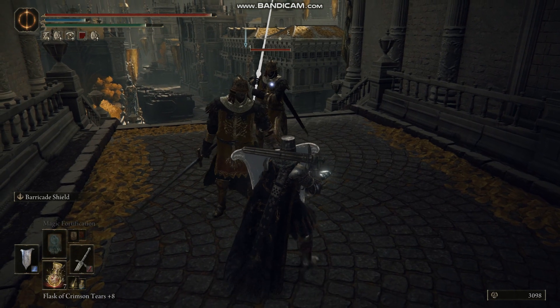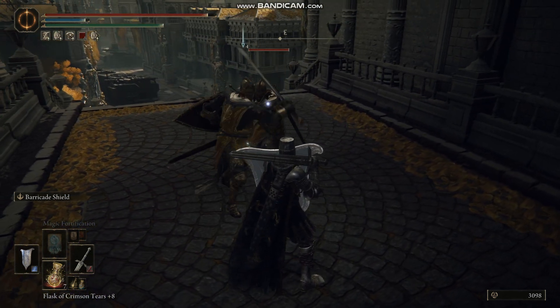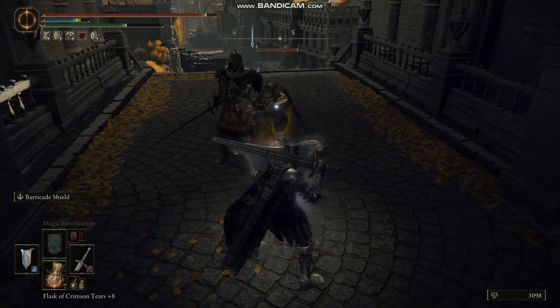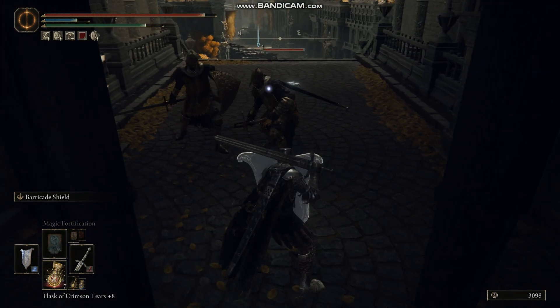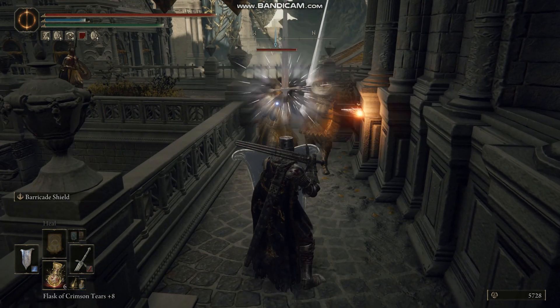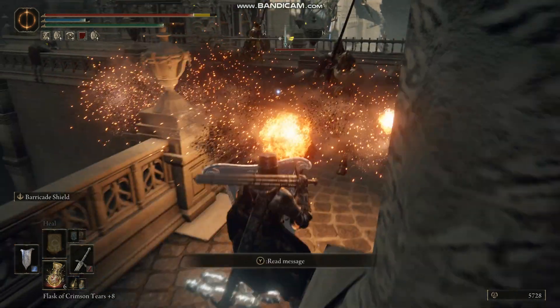As for the fighting style, we're going to have our shield up most of the time with barricade shield activated. Barricade shield is really good because you don't lose any stamina when you're blocking, so you could just block forever if you've got enough focus points to keep enabling the skill. It's a bit annoying because barricade shield doesn't last very long and it's not obvious when it wears off. Up against multiple enemies our defensive capabilities are quite impressive — we just have to make sure barricade shield is up.